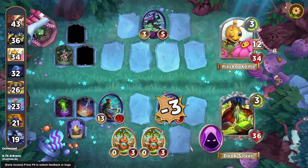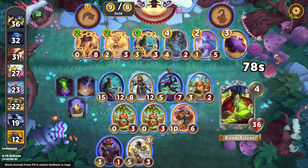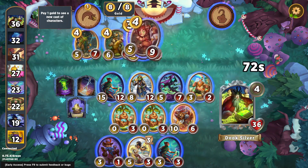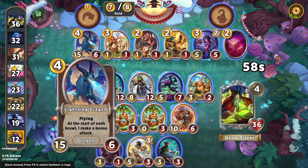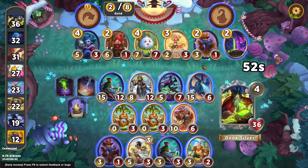All these extra stats from the Fork and Boiling Beaker allow us to just dominate these combats. We get the Lucky discount onto our Spell Weaver, which is fantastic. This Lucky has been really good — it's been putting the discounts on the important characters, which is always really nice. Normally that's not the case.